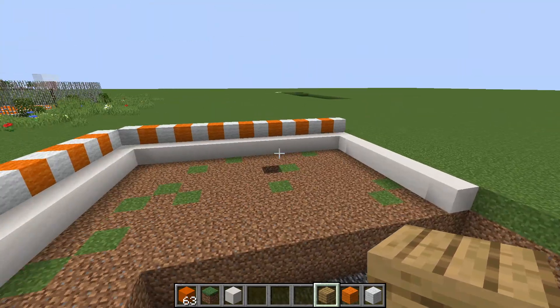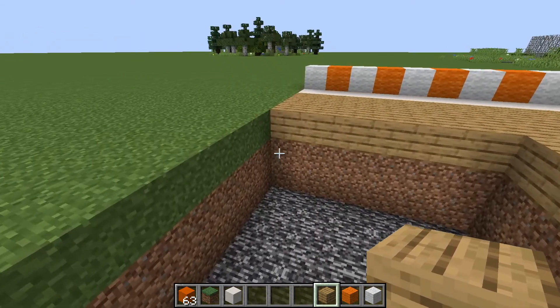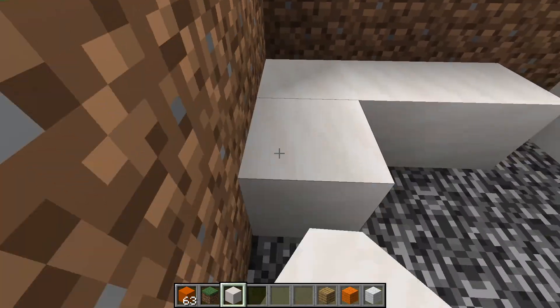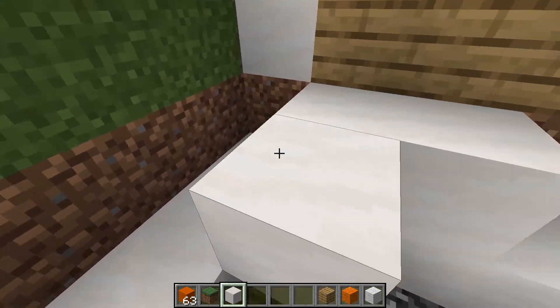Fill all of this in with oak. Alright, now it should look completely like this. So right here, you just want to fill this in. So it's just going to be like this — just outline it.